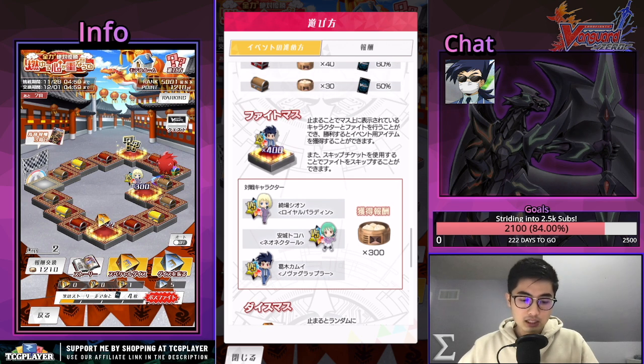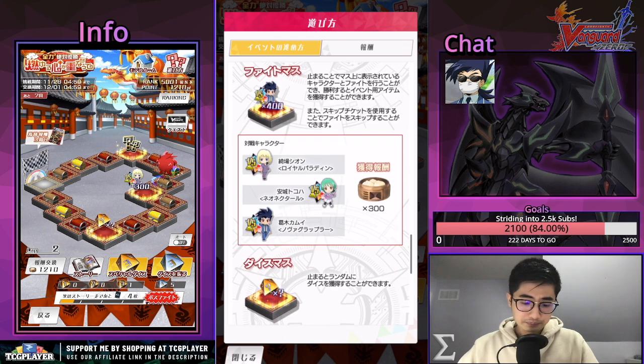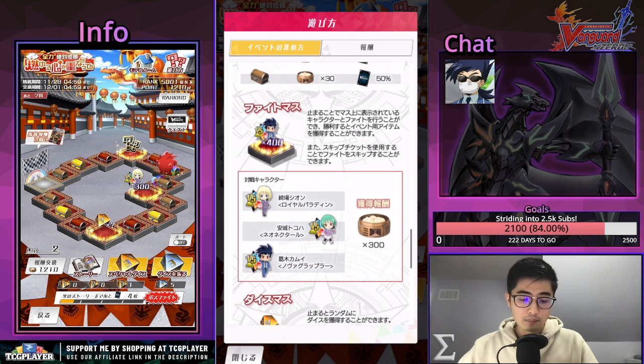Next we have fight spaces — you can see your characters here. In this event you have Shion, Tokoha, and Kamui, and if you beat it you will get 300 dumplings. You can use skip tickets here so you don't have to fight it. Before, you had to fight it once before you could use skip tickets. But now you can just straight up use your skip tickets.